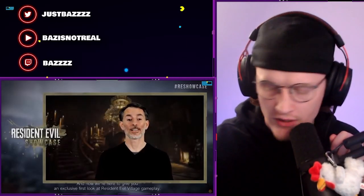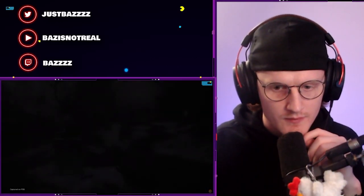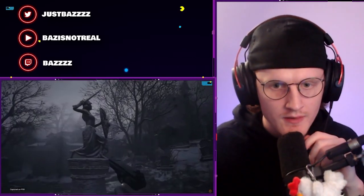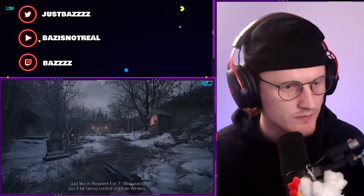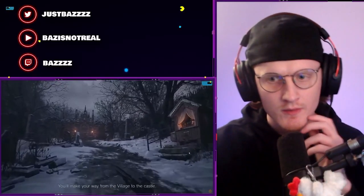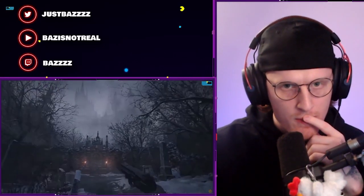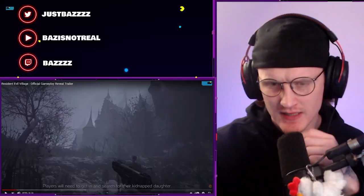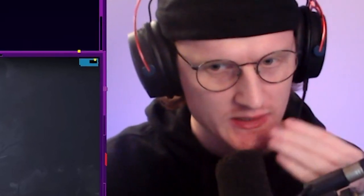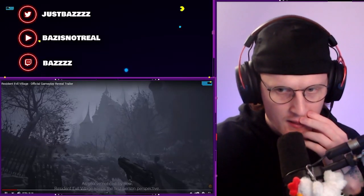World premiere exclusive first look at Resident Evil Village gameplay — here we go! You'll be taking control of Ethan Winters. Why is Ethan back? He'll make his way to the castle, where players need to get in and search for their kidnapped daughter. So now he's after his daughter — first it was his wife Mia, and now it's his kid.